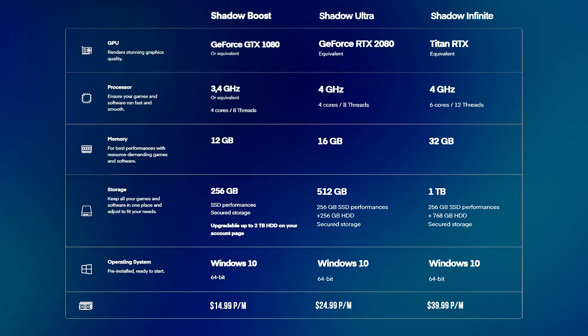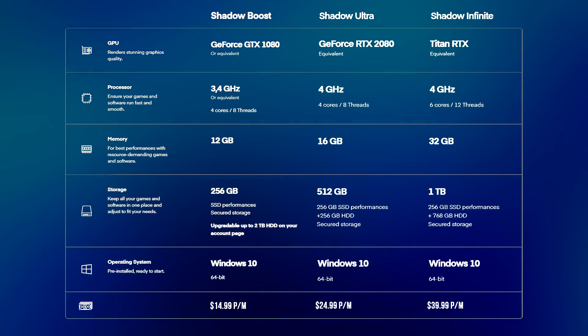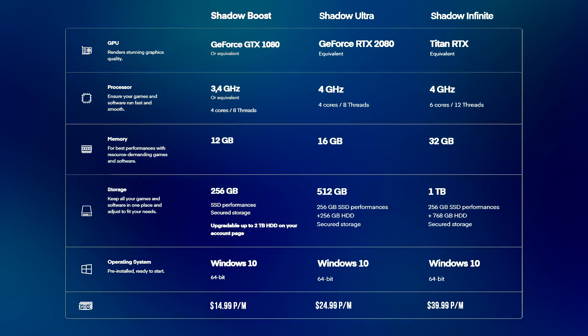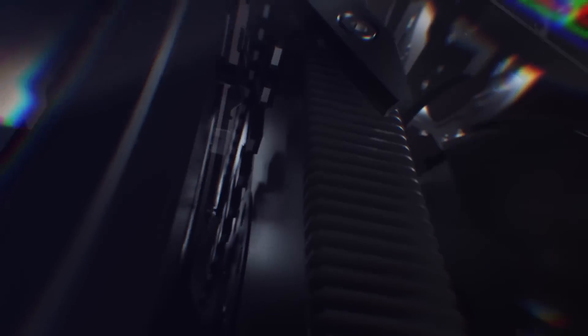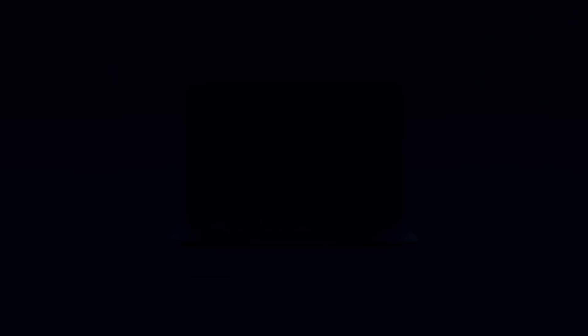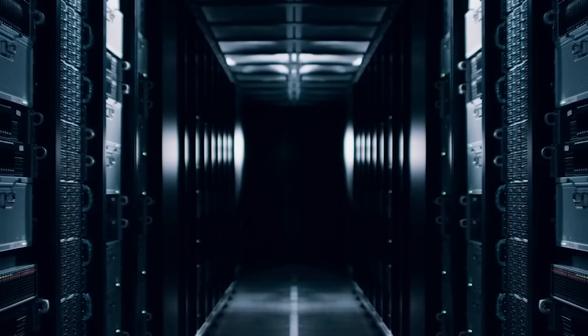Shadow offer a few different spec PCs to choose from, which you can pay for monthly or sign up to a yearly contract. The cheapest option is Shadow Boost, which offers a 3.4GHz processor, a GTX 1080 graphics card or equivalent, and 256GB of storage with the option to add more. You can pay monthly with no contract and the price is pretty reasonable compared to building a PC with these specs yourself. There are higher spec options with Shadow Ultra and Shadow Infinite, but these are currently limited to the Chicago and Texas data centers with a huge backlog of users waiting. For my testing I used a Shadow Boost machine and found it fine for the PC VR games I'll be showing.